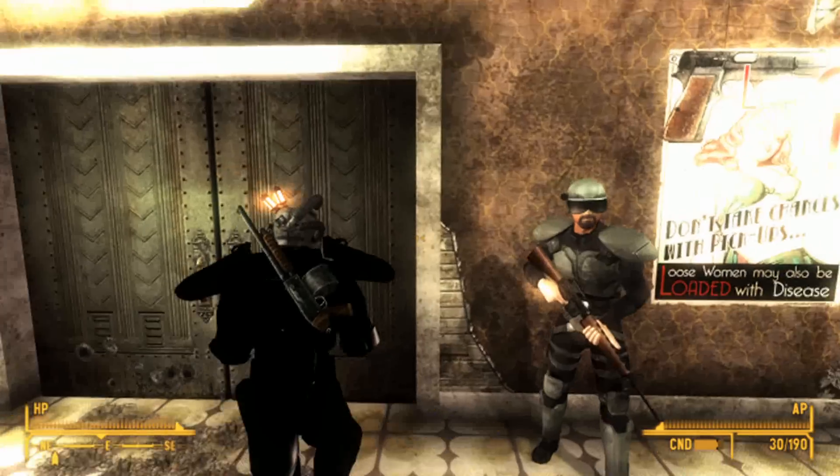It also has several other features, including a bank where you can deposit your money and actually collect interest, which I'll show you. It's got a loan level where you can take out loans and have a certain amount of in-game time to pay them back, which is really cool. It's got personal storage with a delivery robot outside which lets you open your storage right from there so you don't have to go inside. It's actually got a whole bunch of little sub-quests that run within the mod as well.